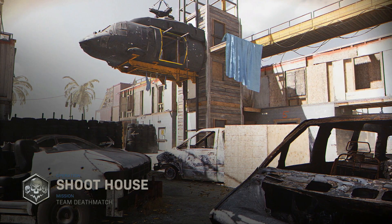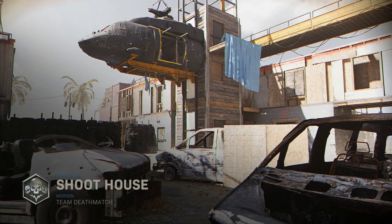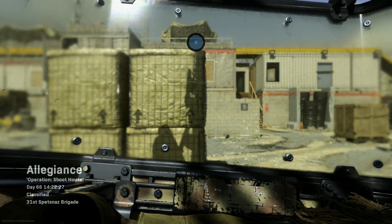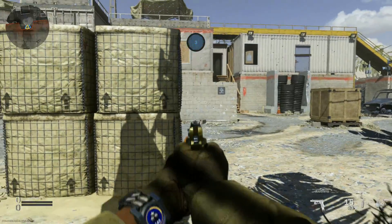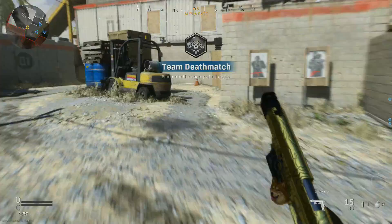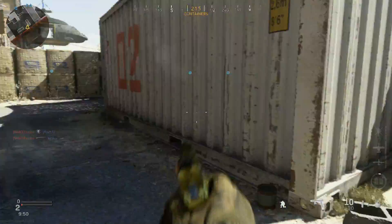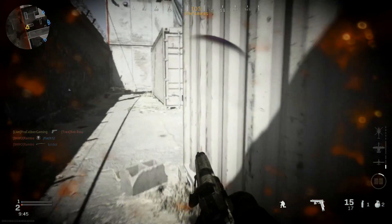Okay, we got Team Deathmatch on Shoot House — I'm glad because I wouldn't want to play an objective game mode with this 1911 setup. If you're using the 1911 as your secondary for a primary class, it's fine to switch out and pop a few rounds after weakening someone, or as a last-resort weapon. But playing with it as your primary is just not a good idea.